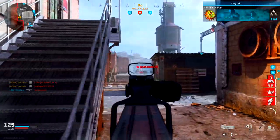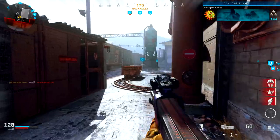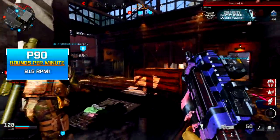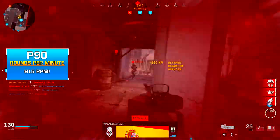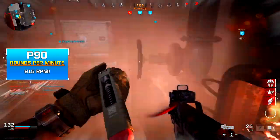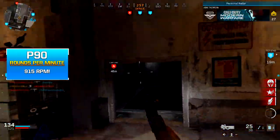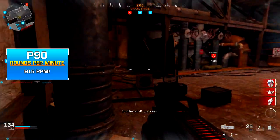Moving on — the shots-to-kill progression, increasing by one shot per five meters, doesn't seem impressive. But this is where things get interesting: the P90 shoots 915 rounds per minute. This is the second fastest firing SMG behind the MP7. You won't even really notice the shots-to-kill numbers because of how quickly you're melting enemies.